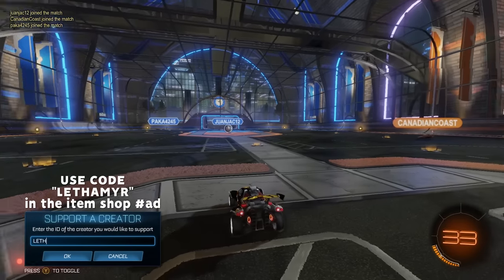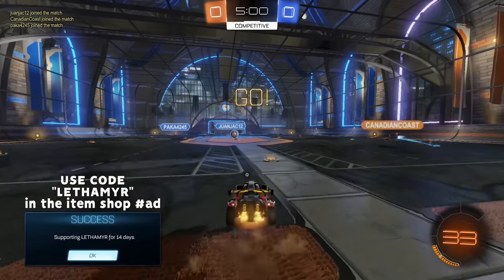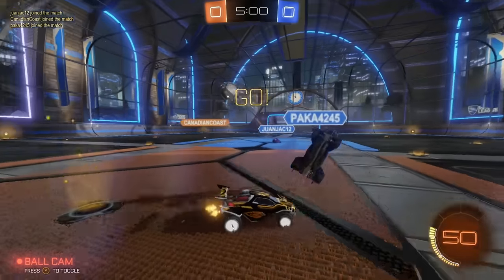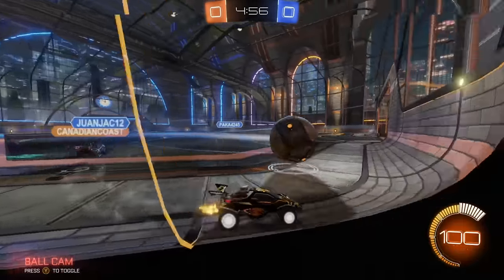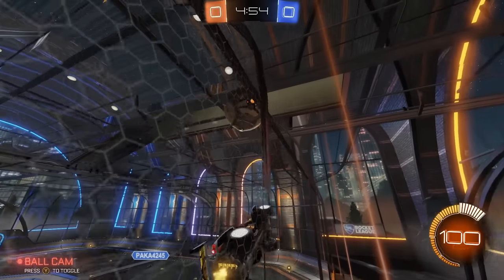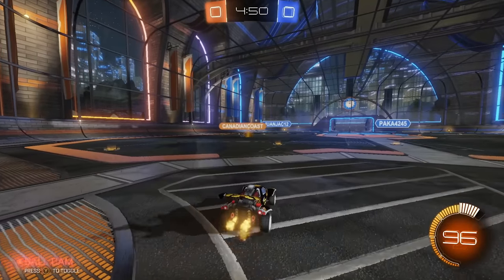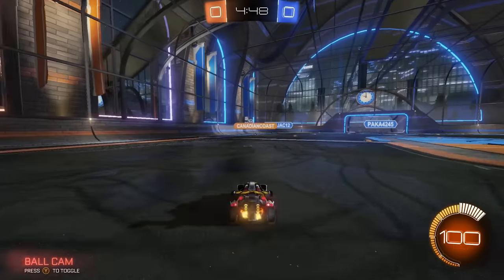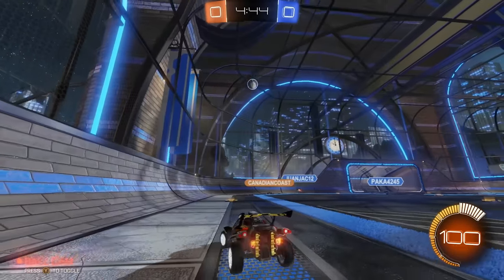Alright, we have game number one. We've got Canadian Coast, and Juan and Paka. Let's see what happens. I'm going to cheat up here a little bit. Missed kickoff by the guy in the corner on the other team — too dangerous off the wall, but it goes off the backboard. Now I've got some space so I can keep this close. The team wants to go for it instead, which is totally fine. But if someone on the other team is going to jump out for that ball, you need to go up for that and make sure you stay near the ball.